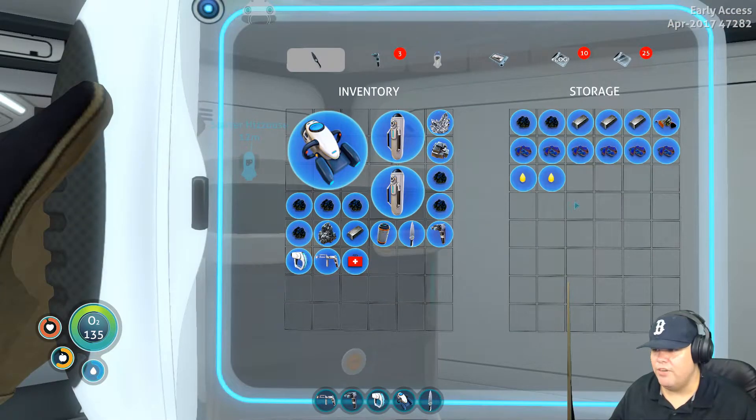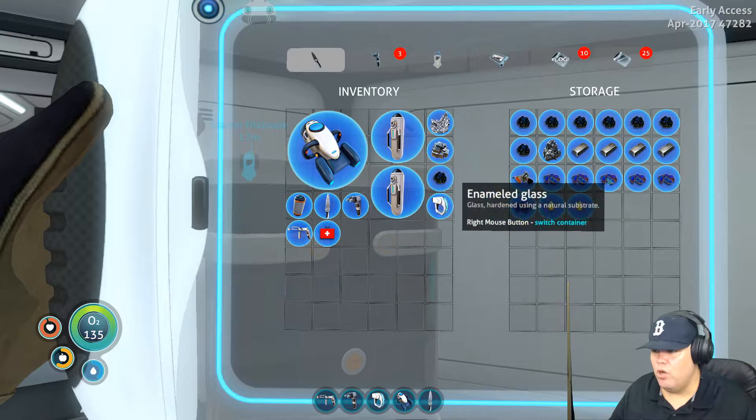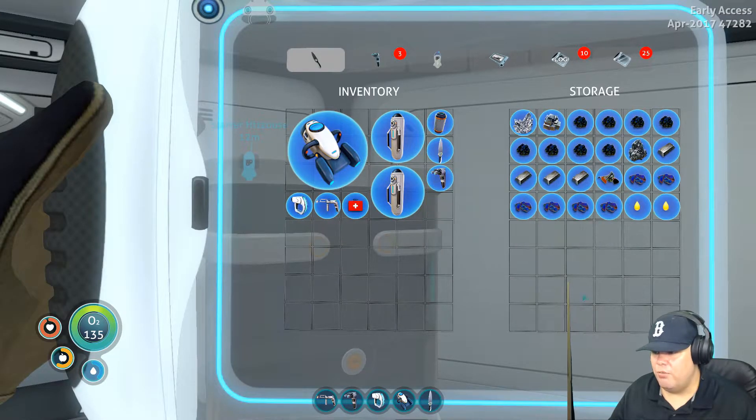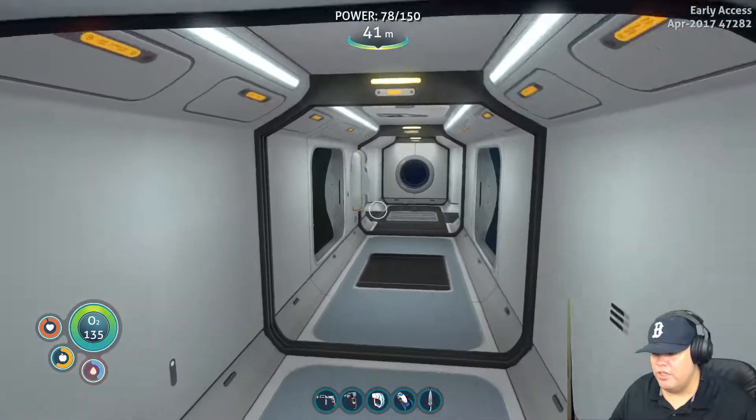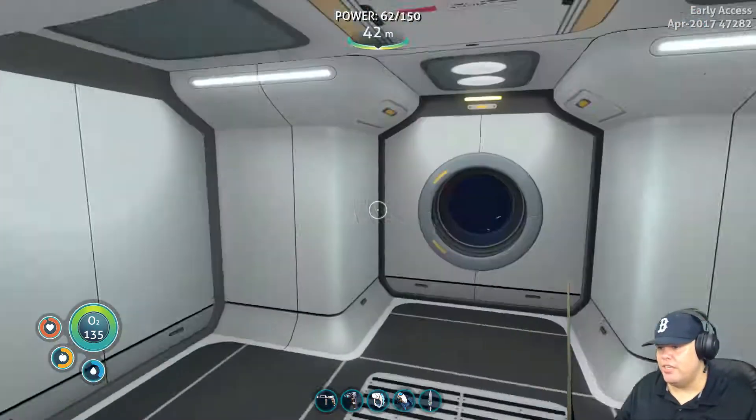Okay, we've got enough enameled glass, enough lubricant. Not enough titanium yet, so we need one more ingot. And then we need to make the plasteel, which we need lithium. I don't know if I have lithium yet. Let's go over to Mushroom Forest to get us some lithium.